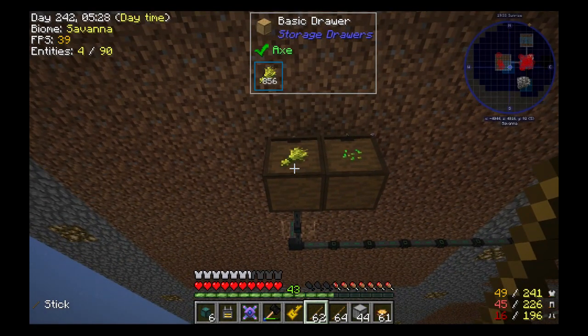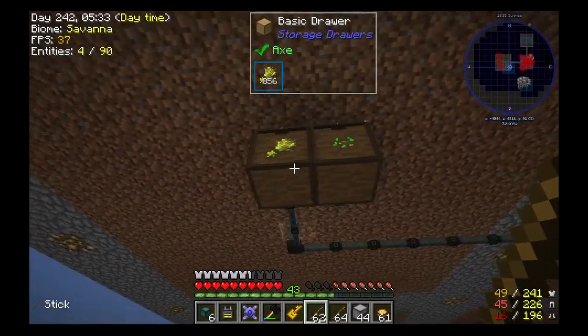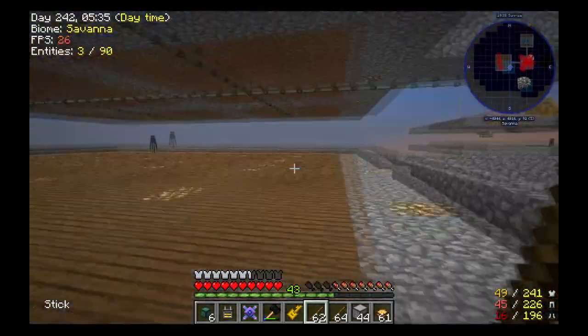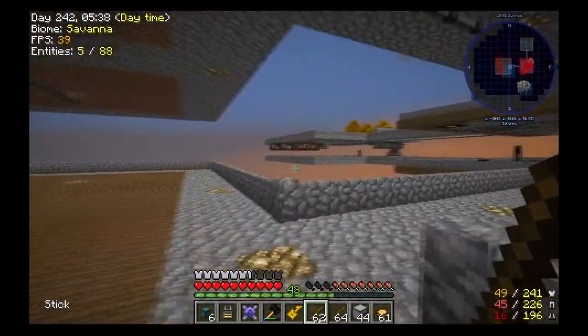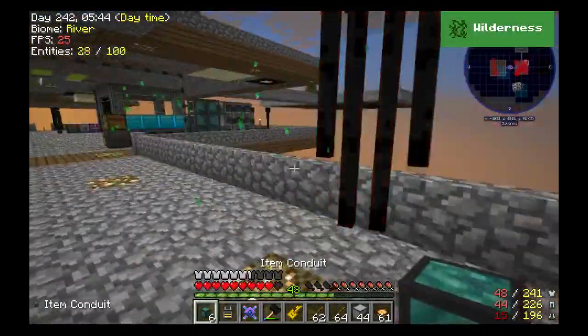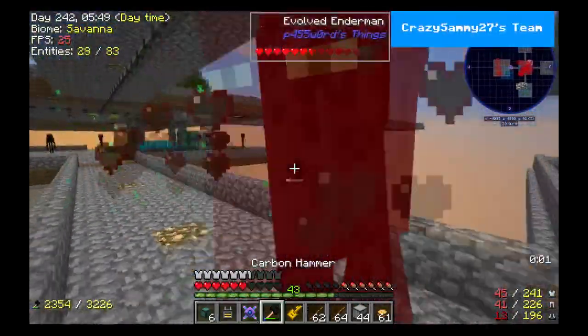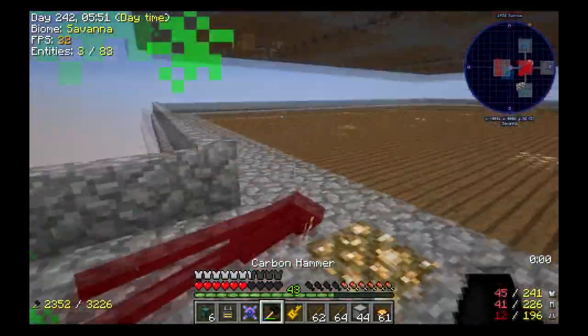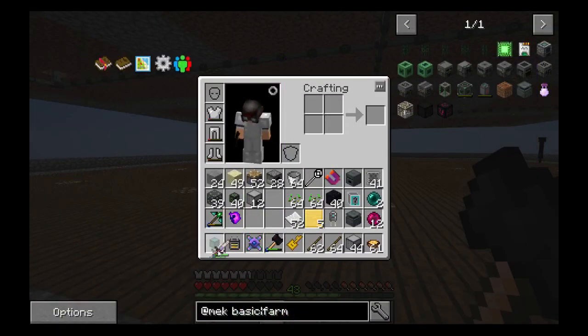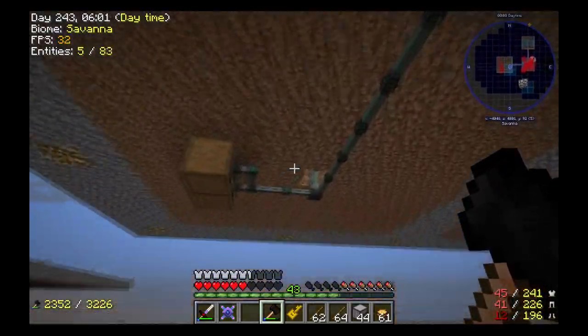We're going to be needing a lot more of that wheat, so I'm thinking about bringing a SAG mill over here and some bones from our mob farm over there, and putting — yeah, adding bone meal up there.